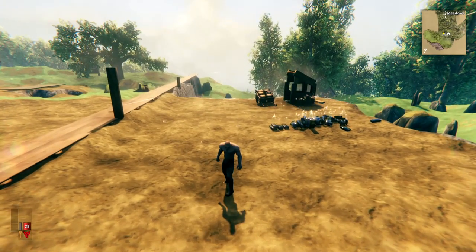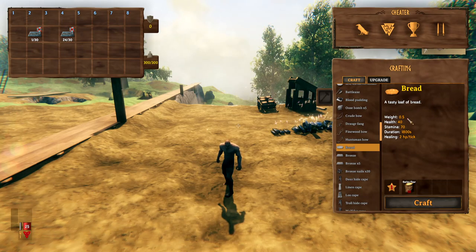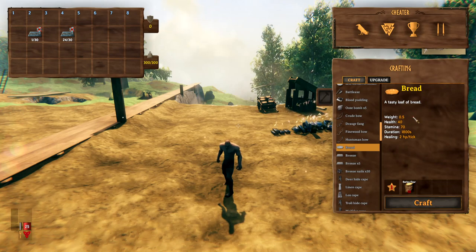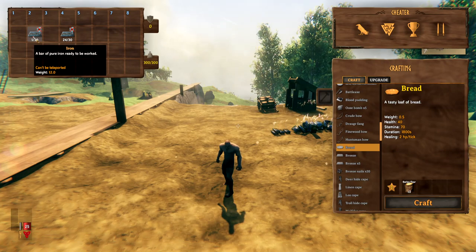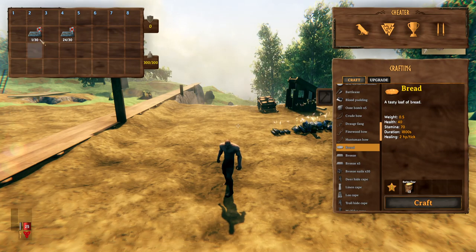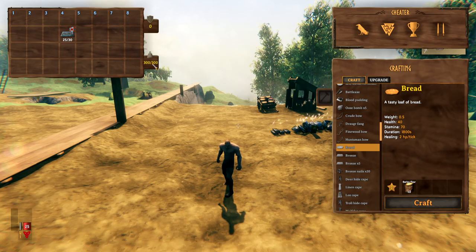Next up, I was wondering how much weight can our guy actually carry in-game? The way I thought I'd test this is by looking at a loaf of bread. In-game it's a tasty loaf of bread — specifically a loaf — and that has a weight of 0.5 units. A loaf of bread on average weighs 1 pound, or 0.45 kilos. So if we look at the iron ingots, for example — 12 times 0.45 — that is 10.8 kilos that this would weigh. If we times that by 25, which is us maxed out — 25 ingots here, you can see we got 300 out of 300 weight. Well, that equates to 270 kilos, which is a lot. Holding up 270 kilos would be a lot.